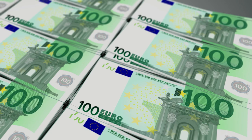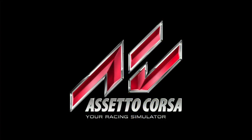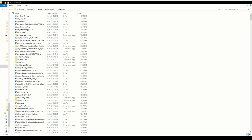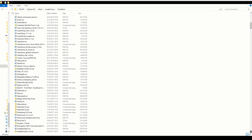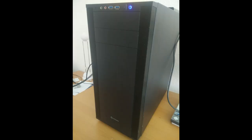While there are sims on consoles — Assetto Corsa comes to mind — you'll find most sims and the greatest variation on PC systems. Not only are there more sims, many of them can be modded, which means getting added content from the community: more cars, tracks, liveries, and other helpers. For the sake of simplification, I'll talk only about sim racing on PC systems in this video.